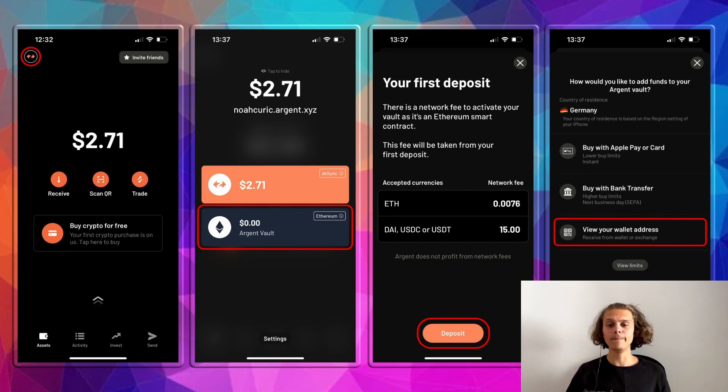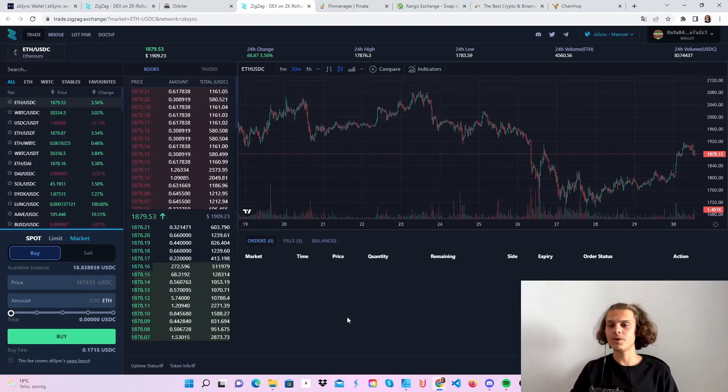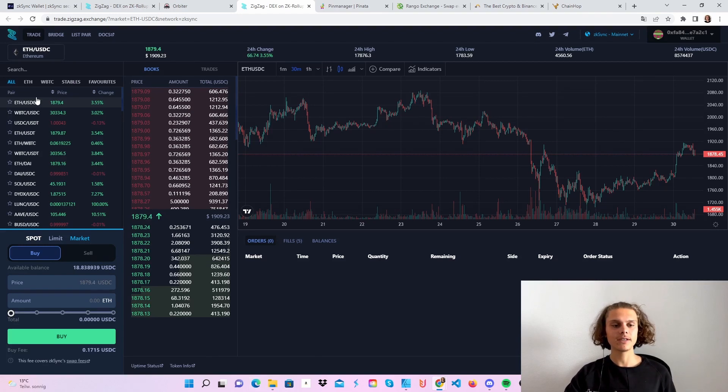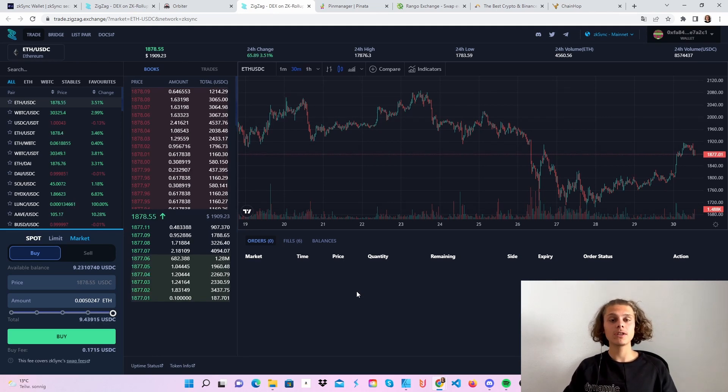Now what we are going to do is connect the Argent X wallet to ZigZag and do some trades there. Hop over to ZigZag, disconnect your wallet, click 'Connect Wallet' again. Make sure you are on the mainnet, then click 'Connect Wallet' and choose your Argent ZK Sync wallet — scan the QR code with your phone. Now that we are connected with our Argent wallet, we've got 18 USDC and let's say we want to buy back some ETH — maybe a 50% market order. Click on Buy, confirm it in your Argent X wallet, and then you will have made the trade.